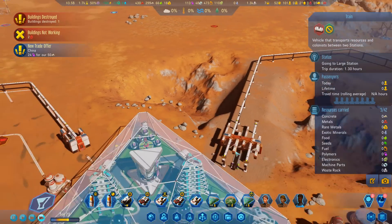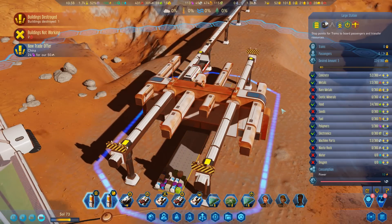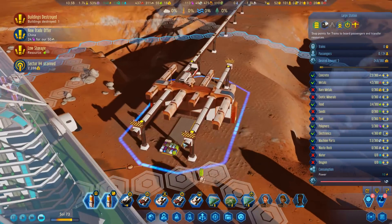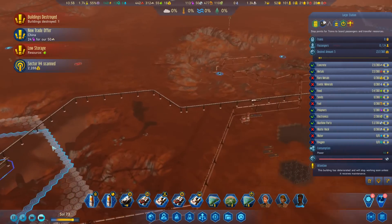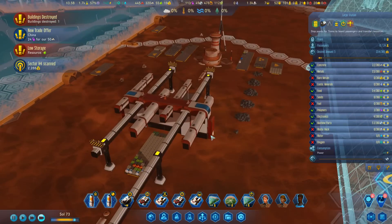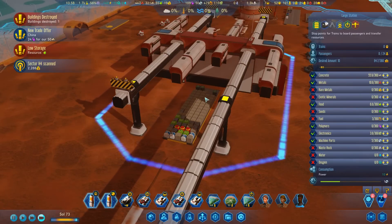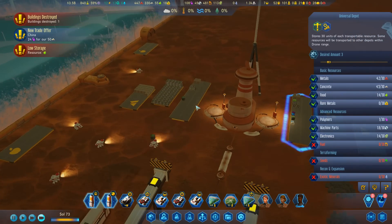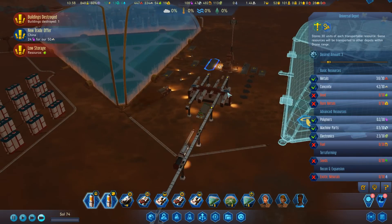Five electronics - boom! The problem is this is constantly going to be demanding electronics and they get shipped to the other end and you just get this constant shipping in one direction rather than balancing. But once these are full it'll settle down. It has a demand for five here, a demand for three here, a demand for three there.